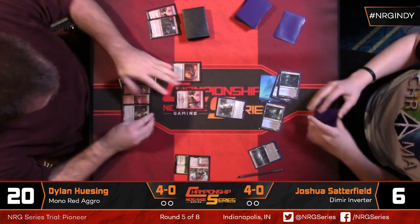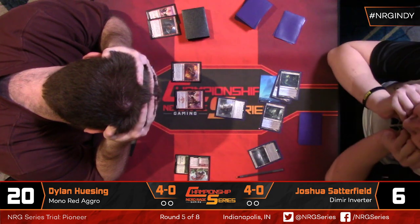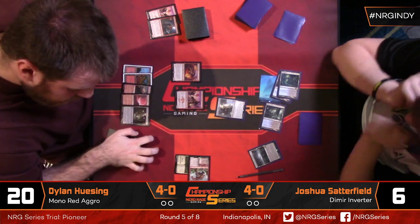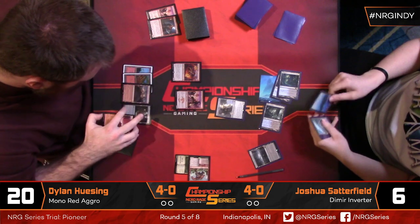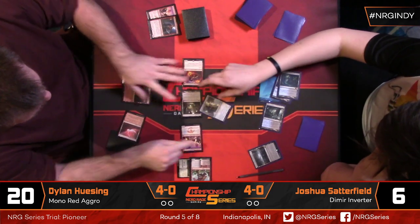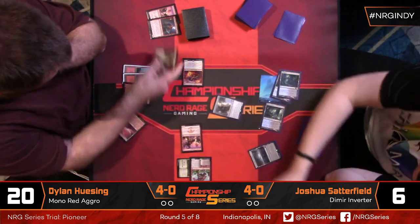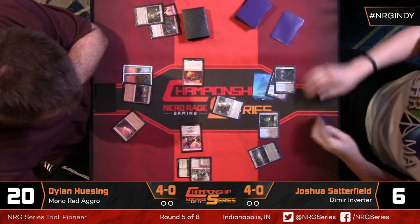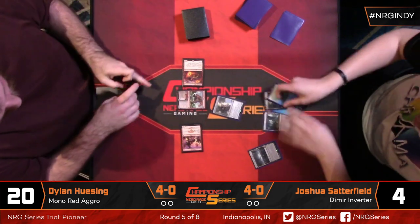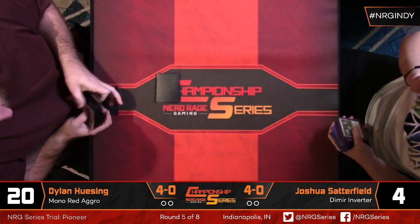That puts a lot of burn spells into close to lethal range. Josh plays Drowned Catacomb. There's another Ramunap Ruins — does that change the clock with another Swiftspear? It actually makes it four damage and might be a bit better with a burn spell draw. Josh has two cards left in his deck — Dig Through Time and Opt — so everything he has to work with is already in hand. If Dylan has a Lightning Strike or Shock, he might just have it.